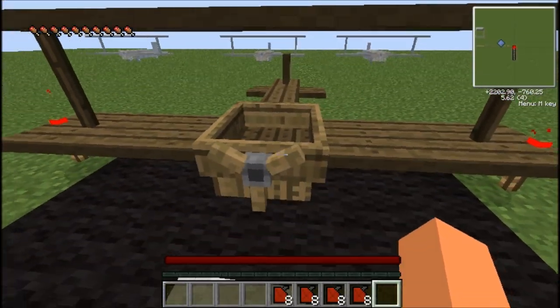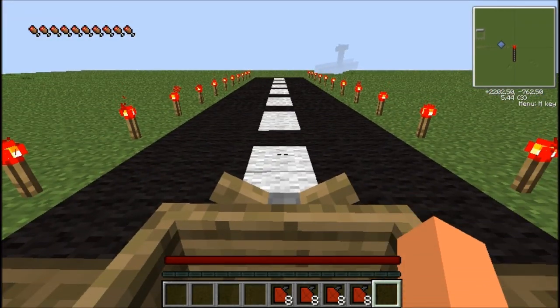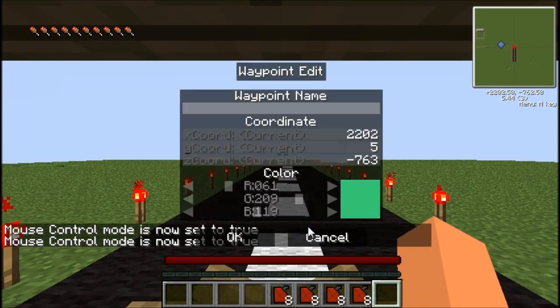To place it, you just right-click on the ground and it places the biplane opposite from which you're looking. To get in, all you do is right-click on the cockpit area — it looks like a boat. The controls: to open the menu is R, to get out is E, and to switch to mouse controls is C.